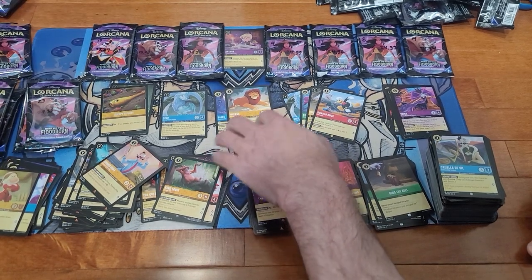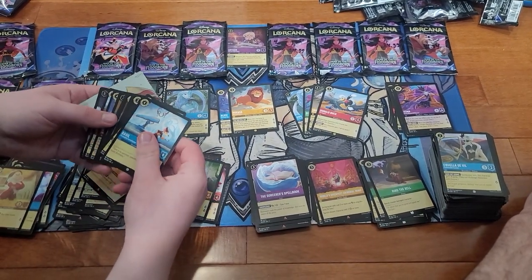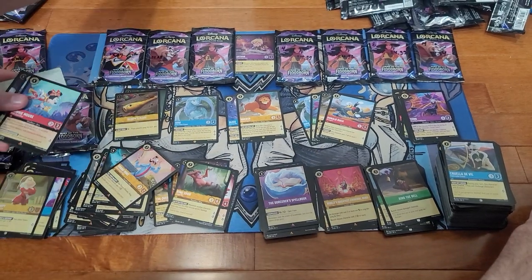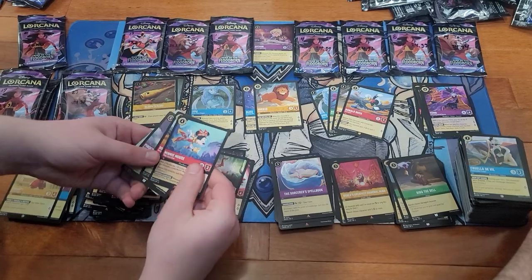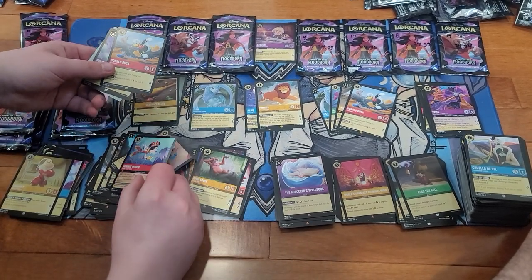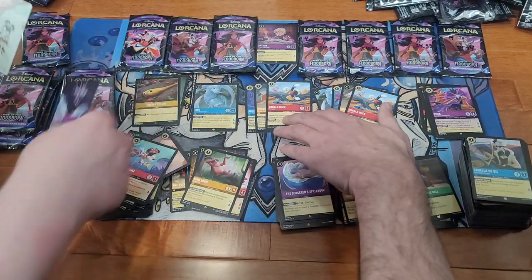Mufasa. That is a Minnie Mouse. Donald Duck — that's good, I think that gives us four now to complete the set. Pinocchio.